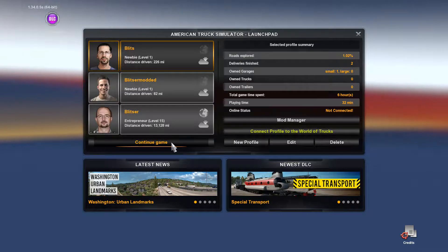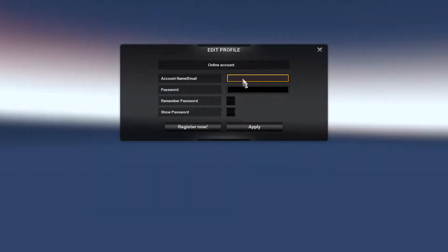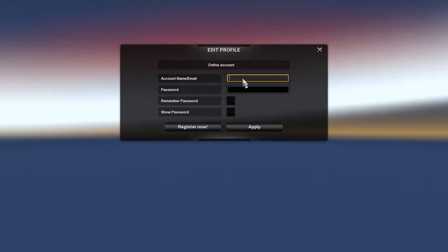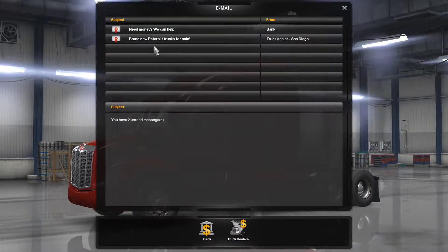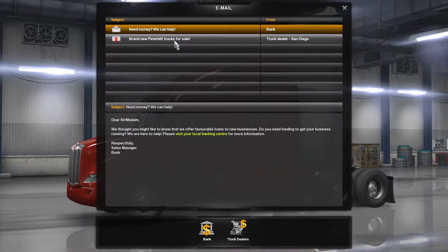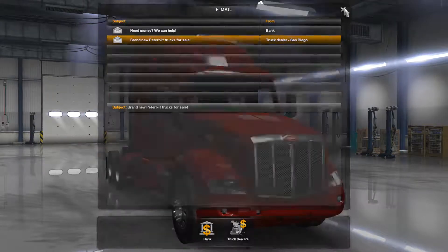We're going to connect our profile Blitz to the World of Trucks website, so everything we do on external contracts gets recorded. You've got to make a login name and password account, otherwise it won't work. Also, the mailbox has a special starting message about a bank, and if you find any garages I'll tell you where the new dealer is. We've owned a Peterbilt since we started.